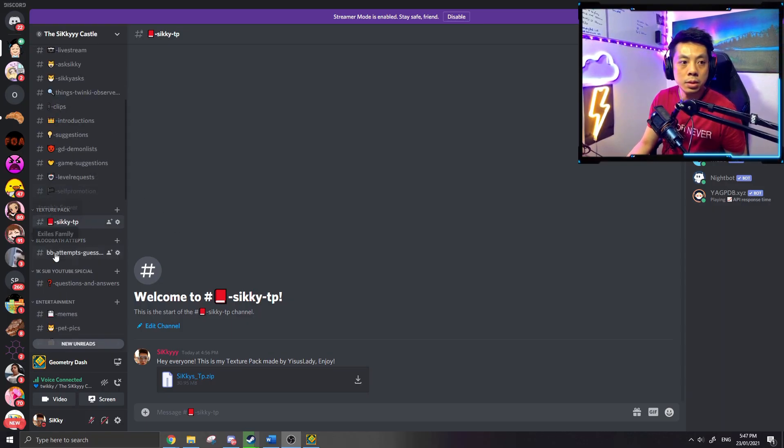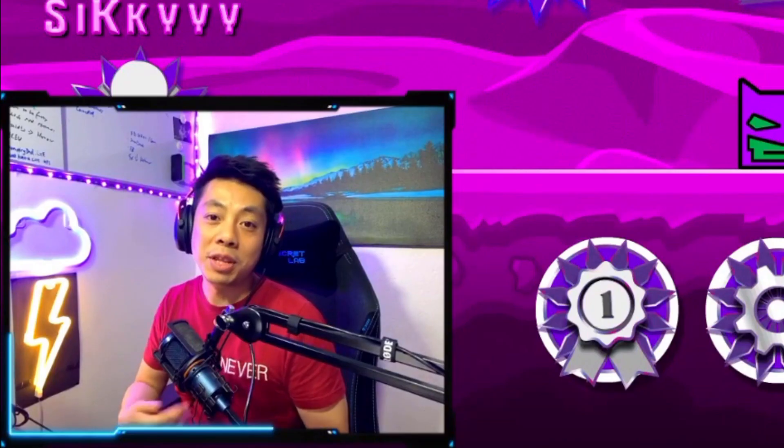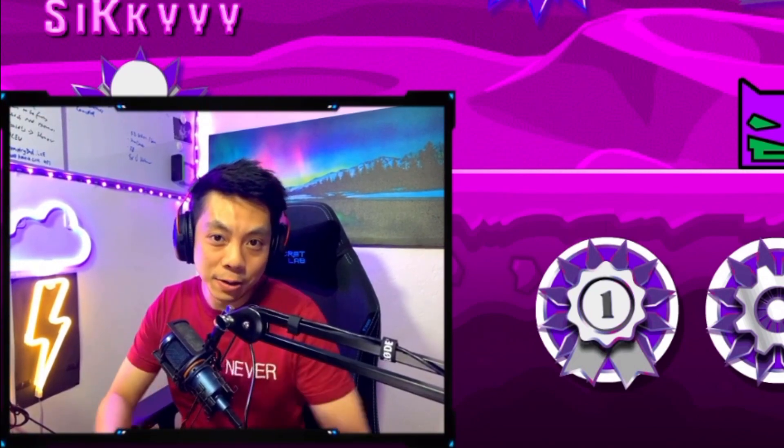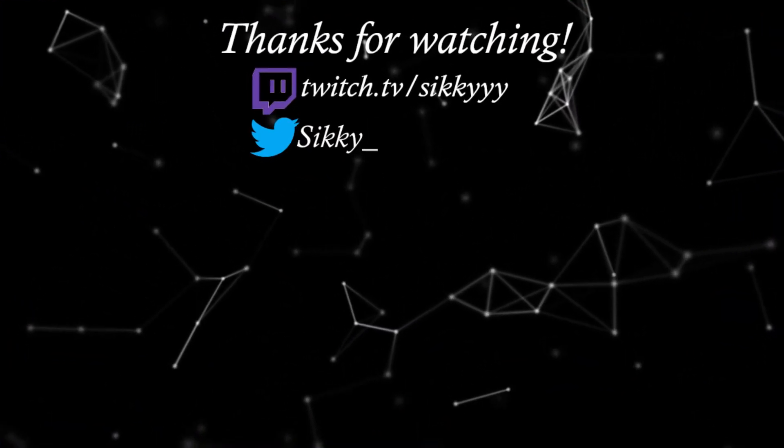Hope you like my texture pack! Again, shout out and thank you to yeasus lady for making this possible — I'll leave her YouTube and Twitch links down below. To grab the sicky texture pack, go to my Discord in the texture pack section and there should be a zip file for you to download — I'll leave my Discord link below. If you like this texture pack, share this video with your friends, and as always, stay awesome. See you — peace!